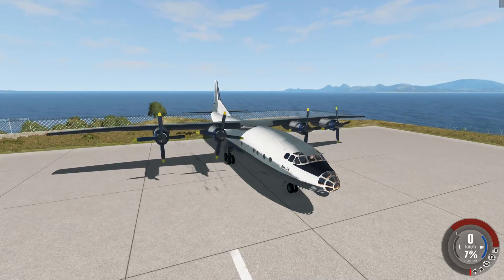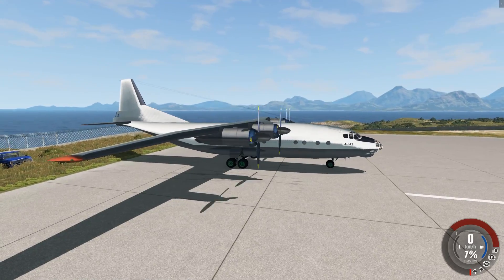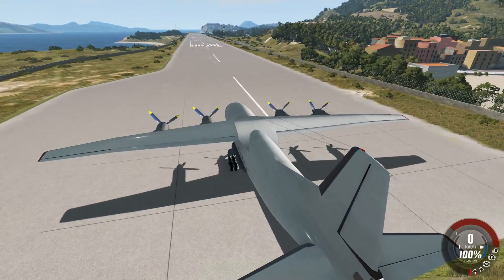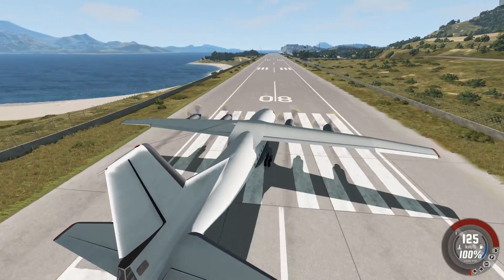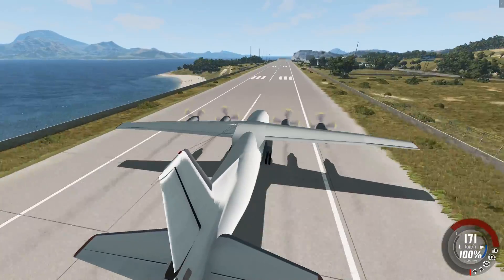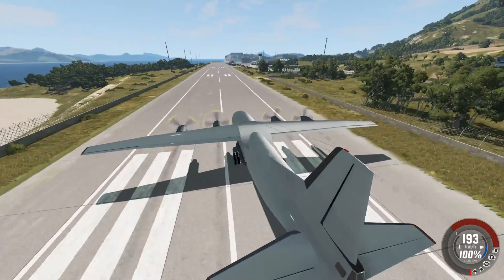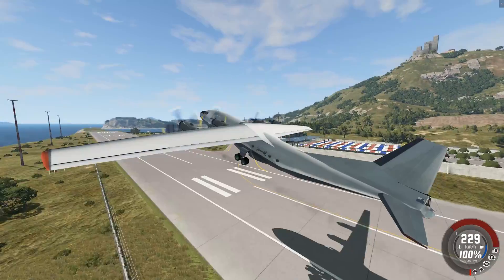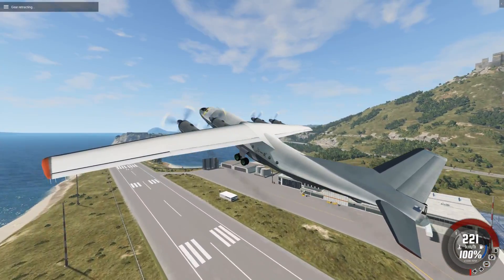So this is our first plane — this is the Antonov AN-12B, and here it is. This is going to be my first time actually driving a plane in BeamNG. But I've driven cars before. It's pretty hard to control; we're kind of all over the runway. I think you should be able to pull up around now. So let's go ahead and pull up here. There we go, nice. Alright, gear up, and we're airborne.